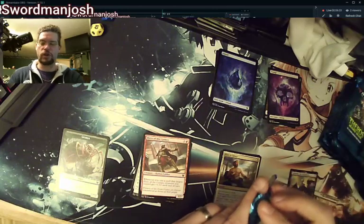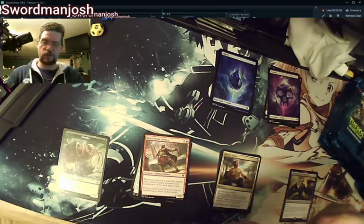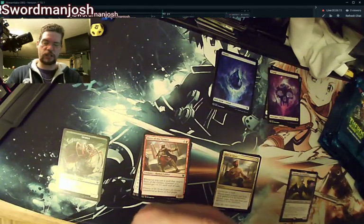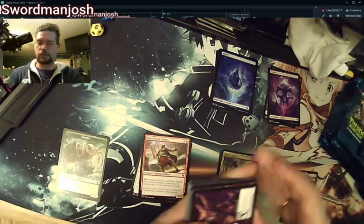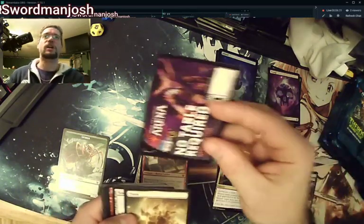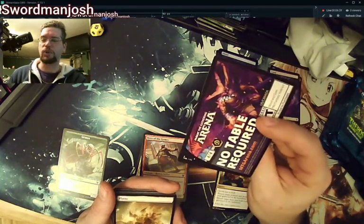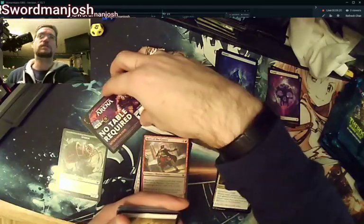Nothing weird or special here. The Surveils are going to rotate out of standard soon and I'm going to have to find a counter spell to replace them — there are I believe three different counter spells in this set. The one I want is actually an uncommon. They've cheated me out of a token — I saw this a lot from guys opening at the store.